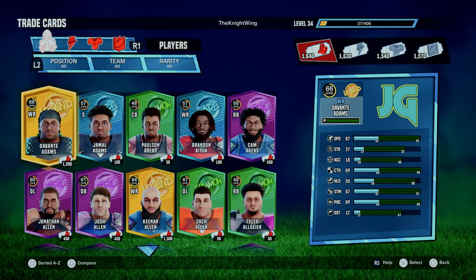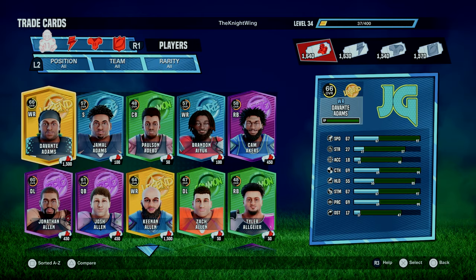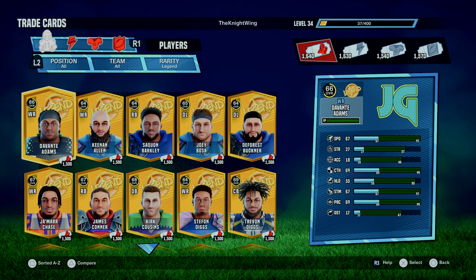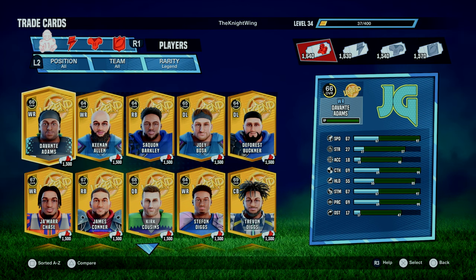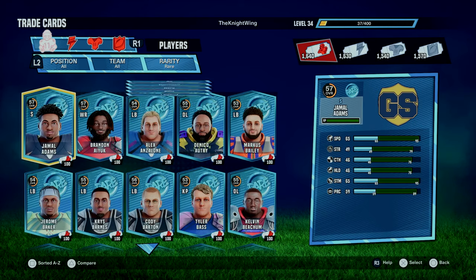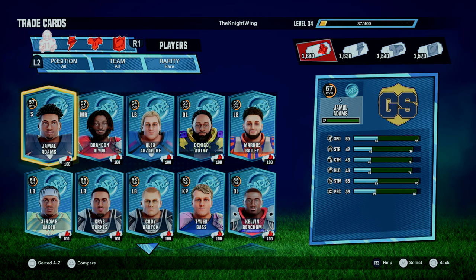You can see at the top right of the screen we have 1,500 tickets in every single category right now. You are able to buy at least one legend player and a legend wildcard, uniform, and a logo — or you could break it up into several epic cards or a bunch of different rare or even common cards.